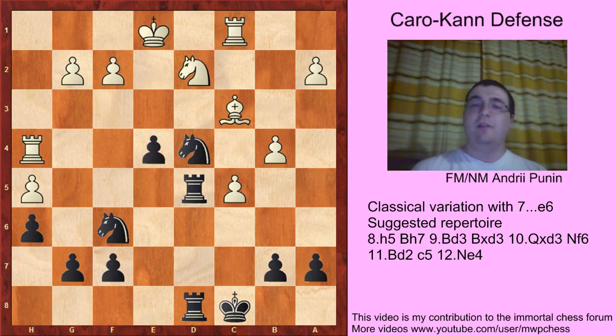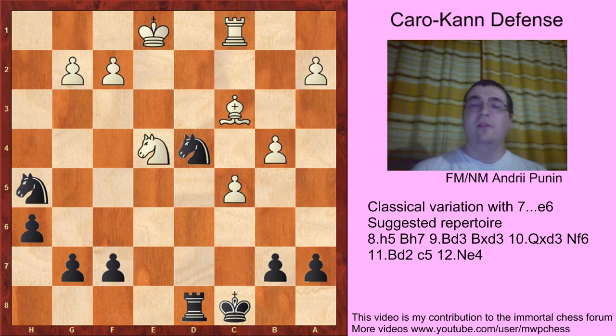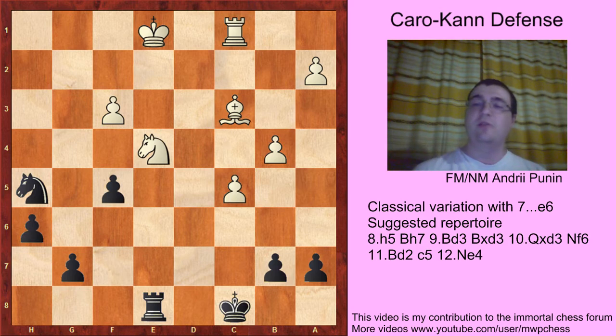Nd2, Nd4, Kg1, Rh5, Rxh5, Na5, Ne4, Re8, f3, Nf3, gxf, and f5 — and the position is equal.